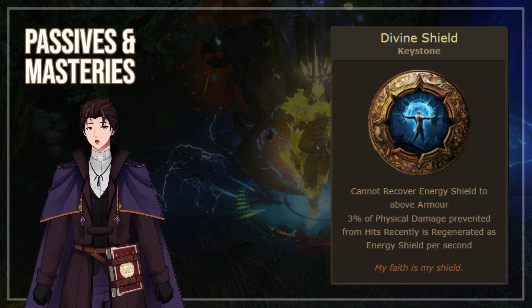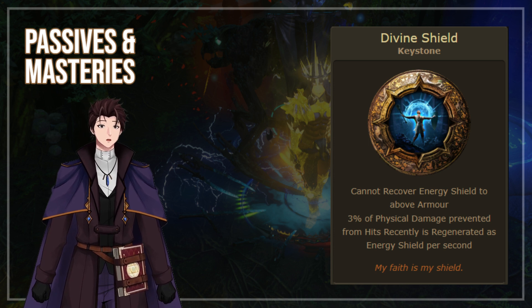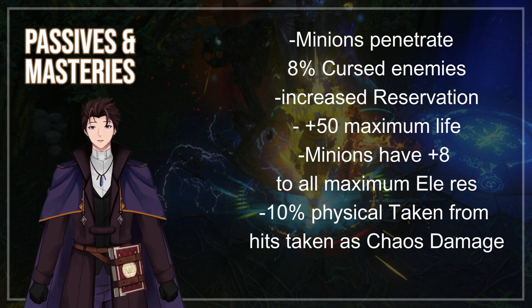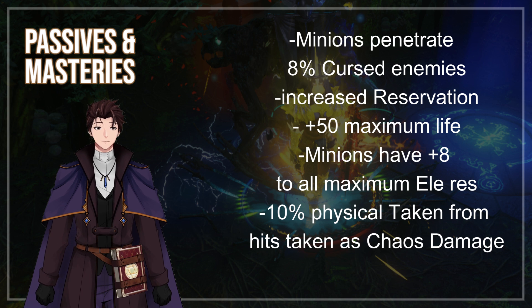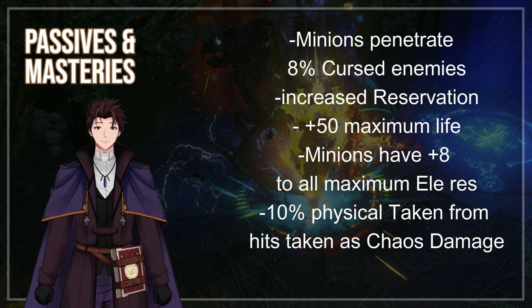For the keystones, I chose Divine Shield. We also want to grab as many basic jewel sockets as possible. Some of the masteries I chose are: Minions Penetrate 8% of Cursed Enemies' Resistances, Increased Reservation, plus 50 Maximum Health, Minions Have plus 8 to All Elemental Resistance, and 10% of Physical Damage from Hits Taken as Chaos Damage.